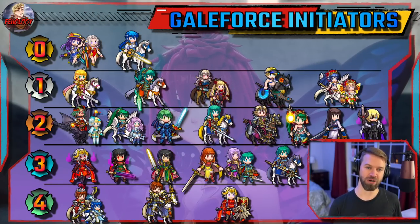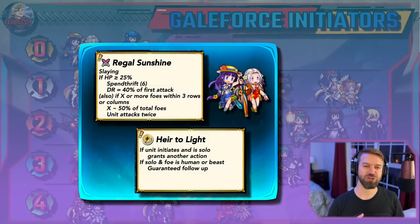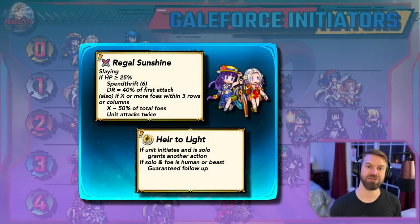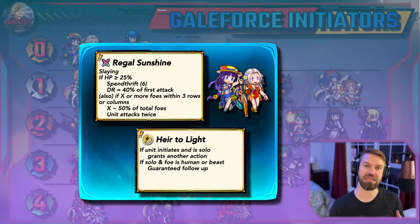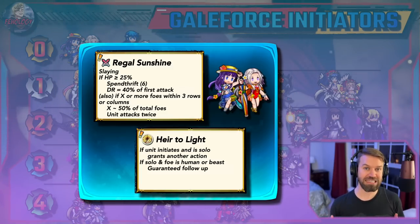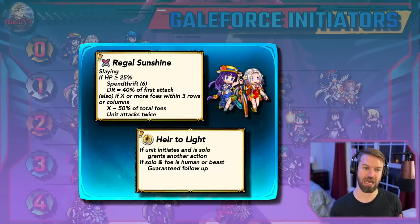Which brings us to Summer Edelgard. This unit has Slaying, Damage Reduction, a Brave Weapon, and can get three actions. She just synergizes with so many others in the meta, and that three actions is just clutch in so many modes. There are definitely units that can stop this, but I have to put this unit as the best Galeforce unit in the game.